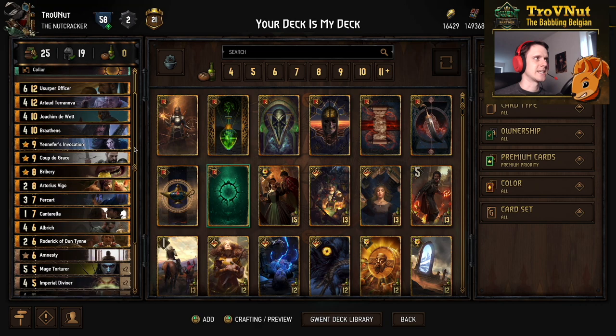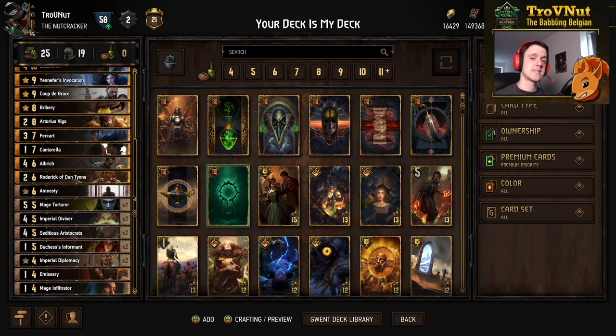This is the deck list — you can find it in the link in the description, which takes you to the PlayGwent website where you can import this deck. I'm going to go through each and every single card one by one as usual, but if you're not interested you can skip through the example matches using the timeline below.